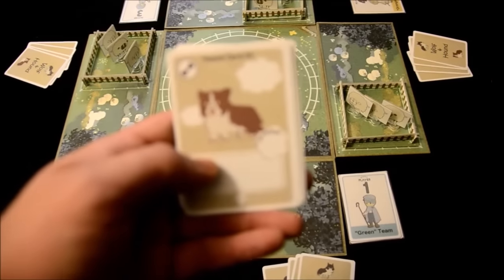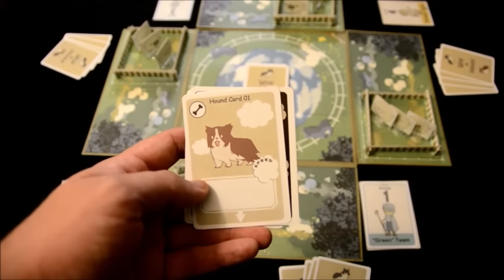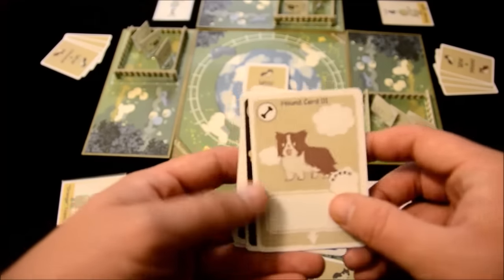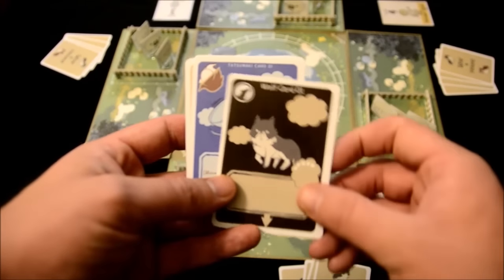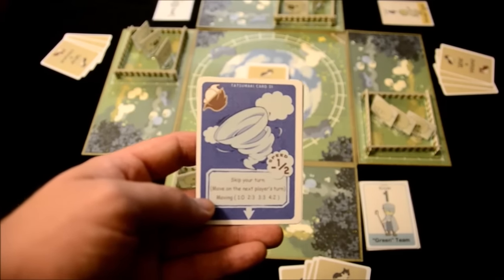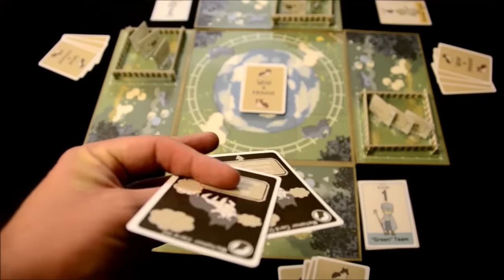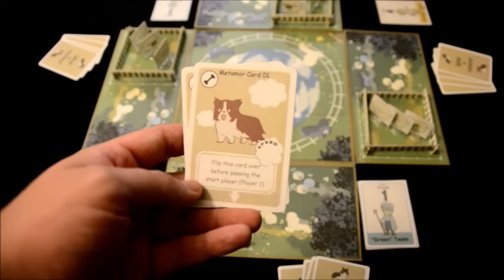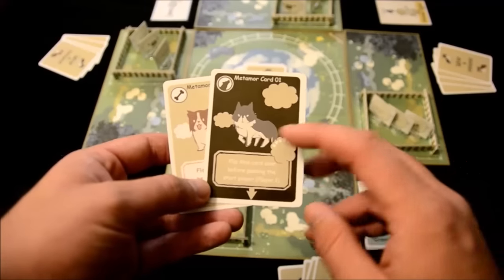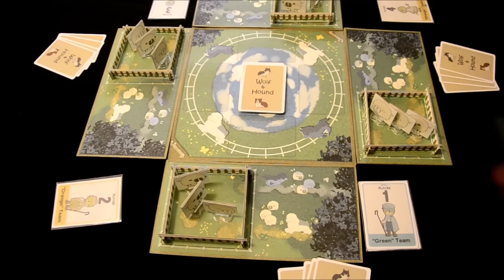These cards each do different things when they affect you. Hound cards are going to chase sheep back into your pen — so they heal you. Remember, you lose the game if you run out of sheep. The opposite is the wolf card, which chases your sheep away. Sometimes you're going to have blue cards, which are special effect cards — for instance, the blue tornado card makes you skip your turn. Then you have the metamore cards, which are double-sided: on one side it's a hound card, but then it can flip to become a wolf card and back again. These are the different types of things you can add into the deck for variety.